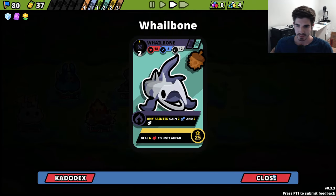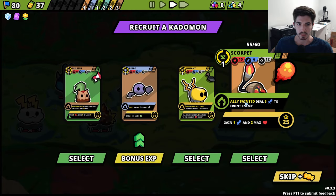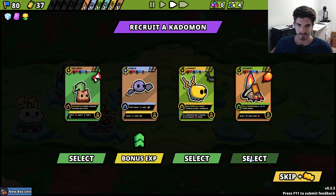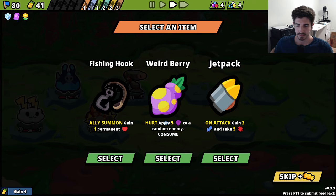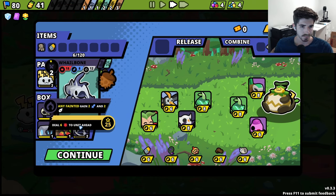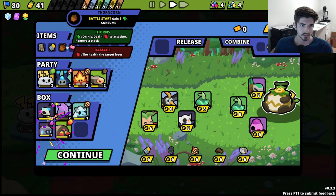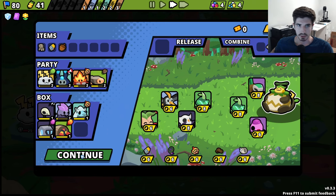Whalebone - not great. Who do we want to recruit here? Scorpet - on faint, deal 5 damage. Just sell you. Any good items here? Not really. Jetpack is sometimes good - we could throw it on the Chimpire once we're done with the flame belt maybe. But for now, get rid of you. And then we'll keep cooking.